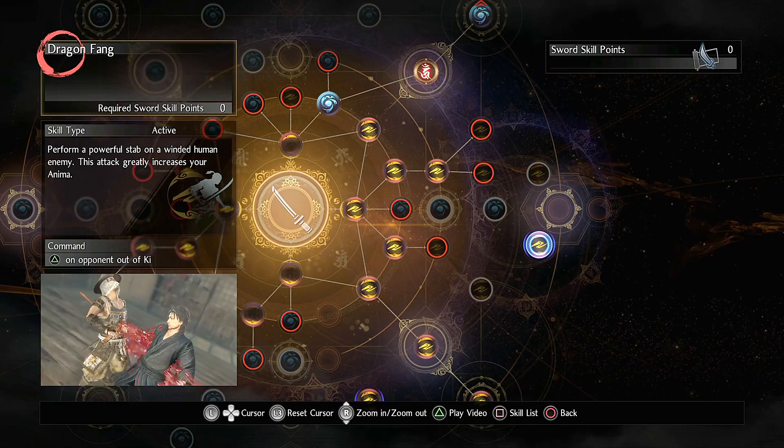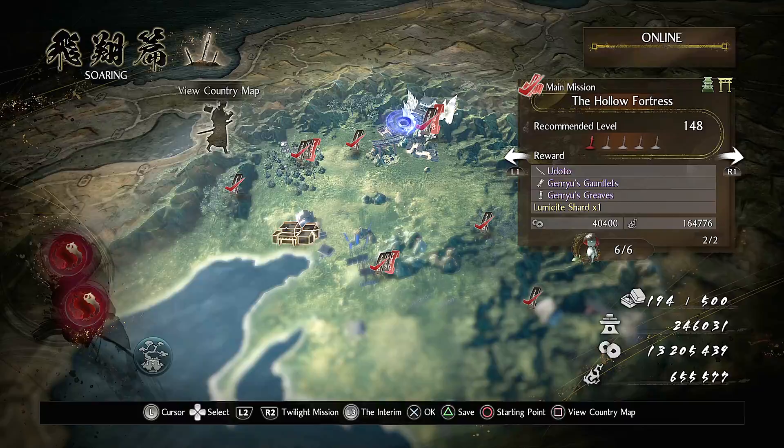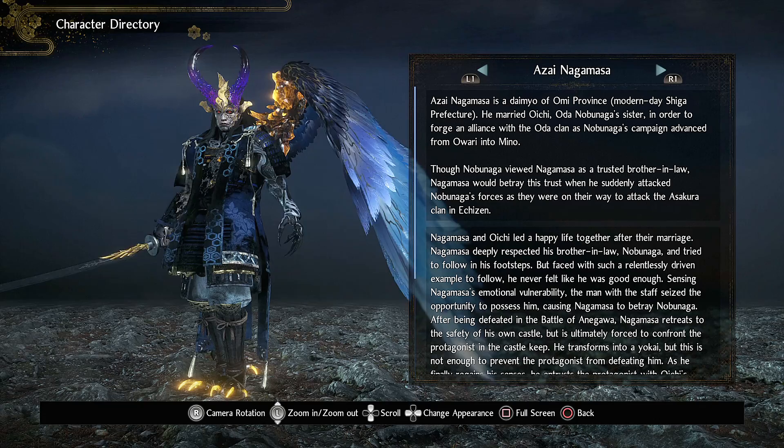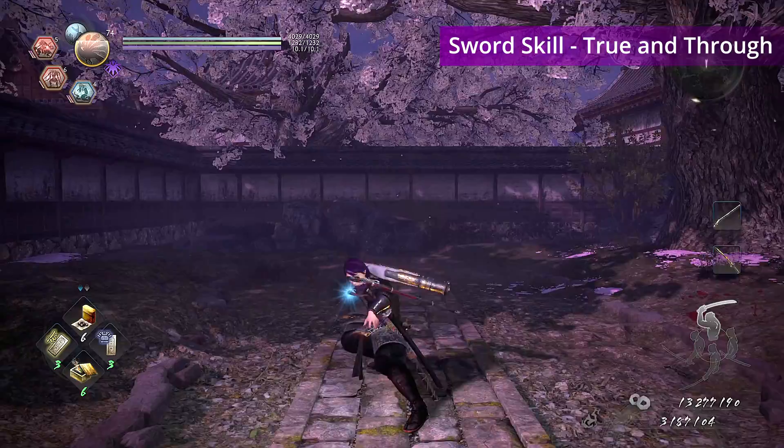There are two skills to find for the sword. The Dragon Fane skill can be attained from Saito in the second region, Soaring, in the main mission, the Hollow Fortress. The second skill, True and Through, can be attained from Ayoza and Nagasama in the third region, in the main mission, Bird in a Cage.